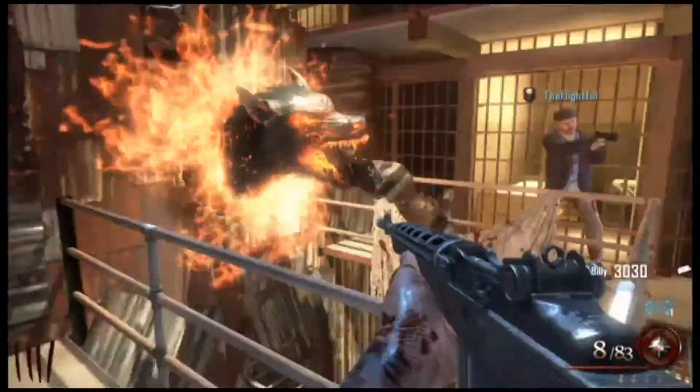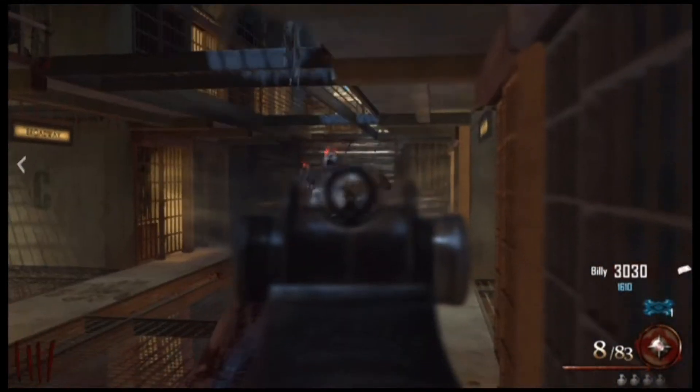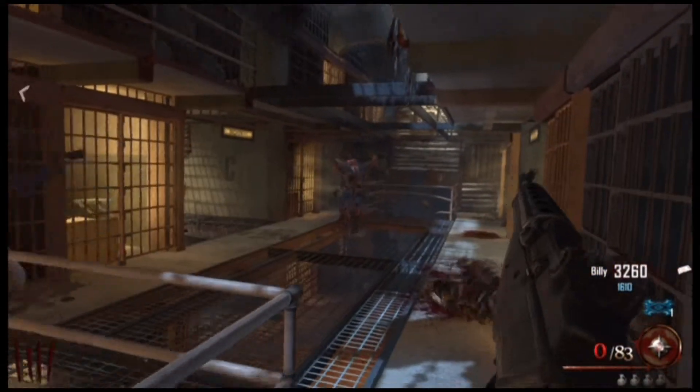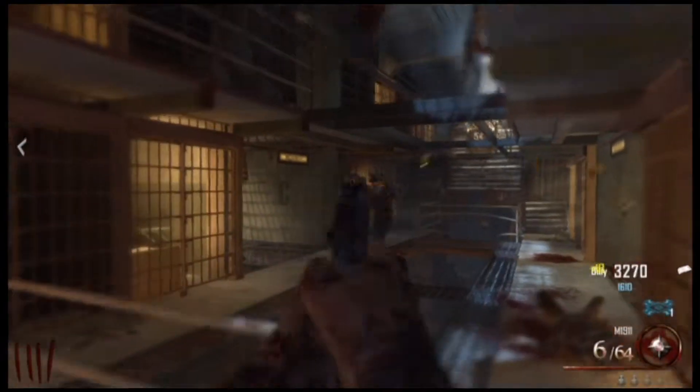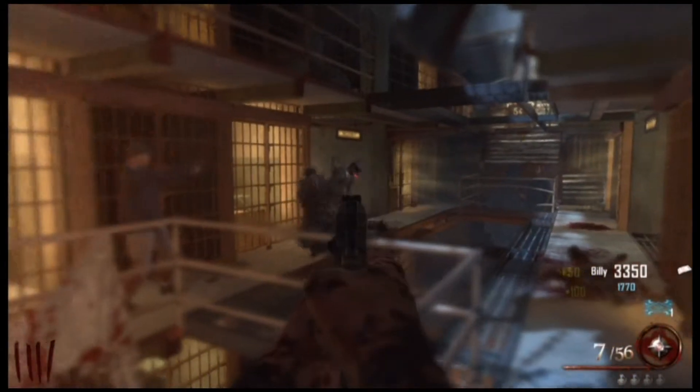What you want to do is feed all three dogs — each dog takes six zombies, so you'll need a total of 18. The first dog is right outside the spawn, through the library. Open the door, then take a left and go up the stairs — sorry, I had that backwards.